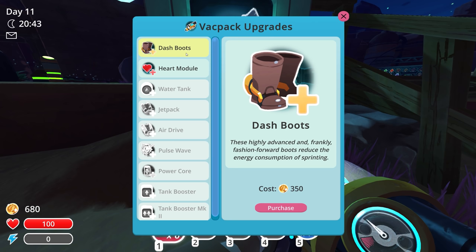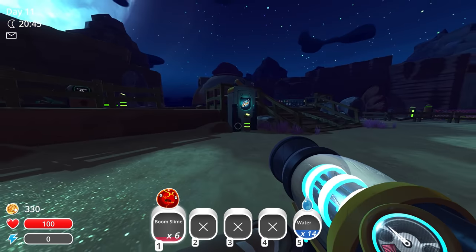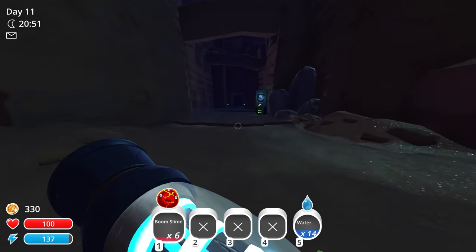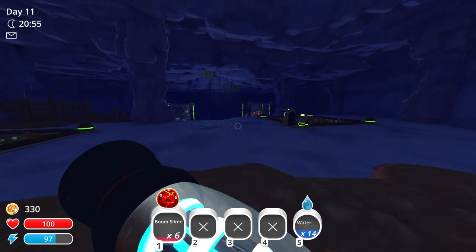Dash boots — these highly advanced boots will reduce the energy consumption. That helps out with stamina too, let's get those! And I guess if we have some extra money left over after unlocking that area, we could buy the heart module thing. Then of course we won't have any upgrades unlocked anymore, so that kind of sucks. But for right now let's go over here and grab the plorts, then go sell them real quick.